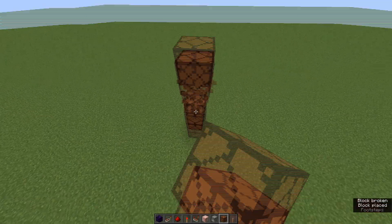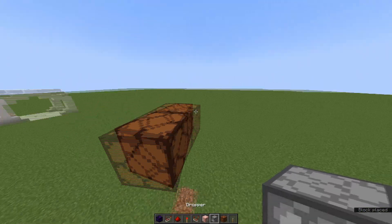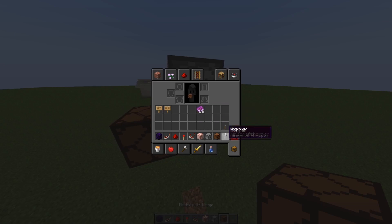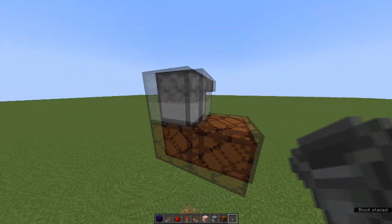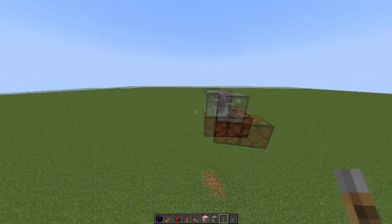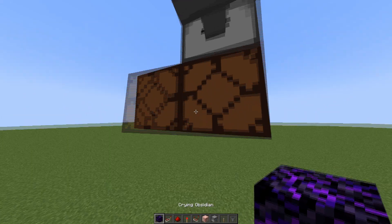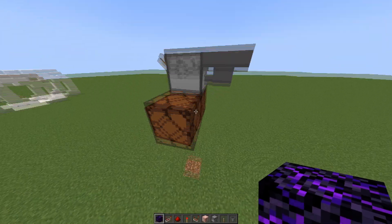I'm going to start by having two redstone lamps, with a dropper facing one side going into a hopper, and you're going to place the lever on the other side of the dropper. In this hopper, you're going to want to eventually place five key cards.